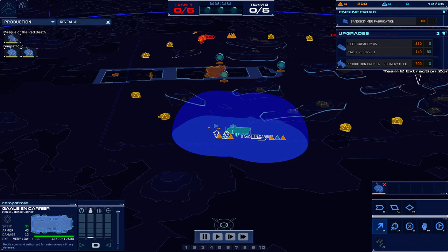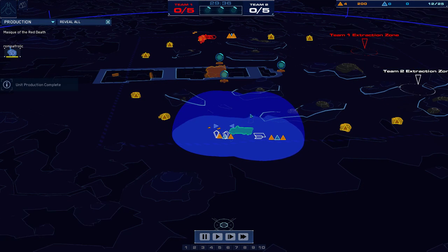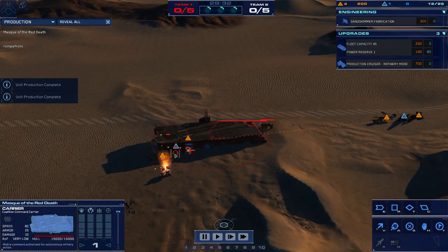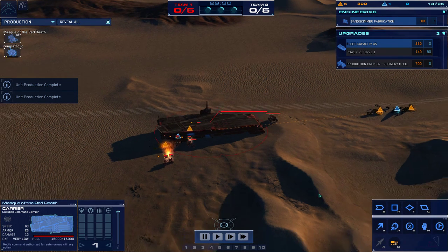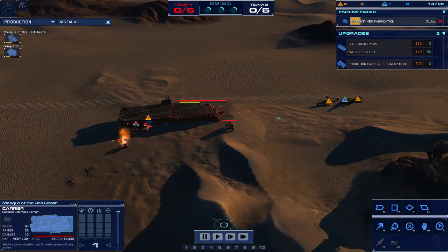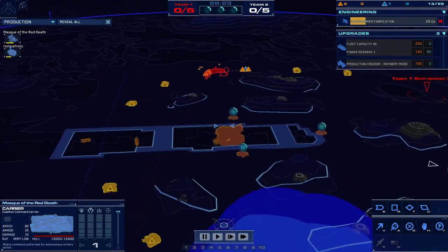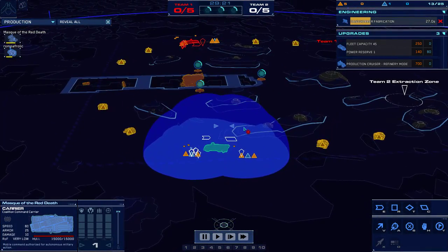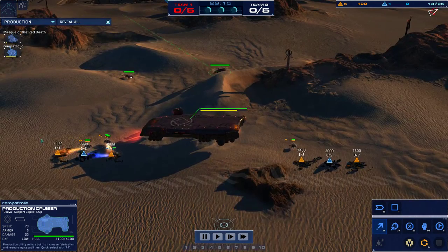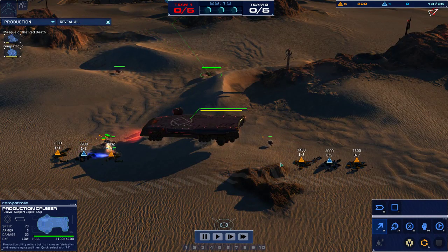Let's see what each of the players are doing. Romper Frolic taking full advantage of his two production queues to get both his resource nodes fully saturated. Meanwhile, we have Mask who is focusing on getting as much CU income as humanly possible. Romper now moving out — one on IUs, an extra one on CUs.